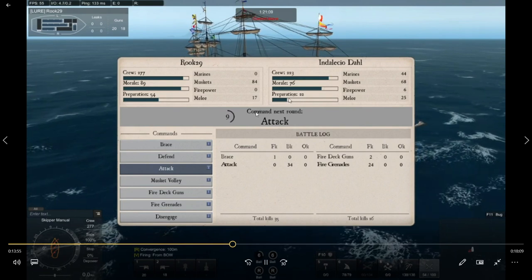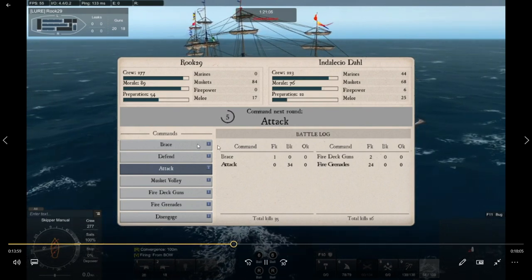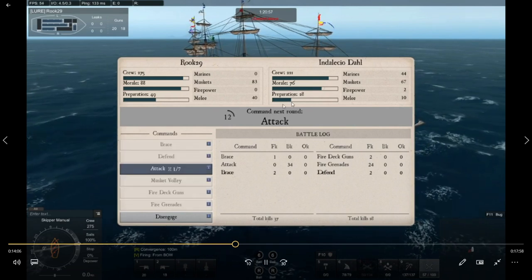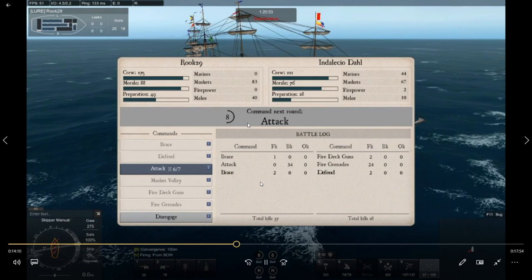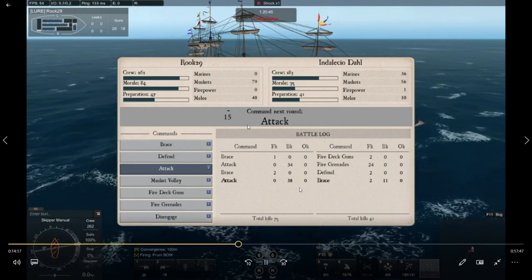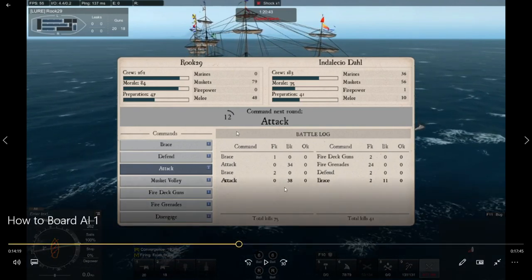The AI just went to defend. You don't want to attack through a defend — you will lose. Get ready for brace: three, two, one — brace. See, there's his defend. Now watch the prep — it already went down. I hit attack. He braced again. Look how much I killed — 38. He only killed 11 plus 2. That really dropped his morale. This is how you win AI fights: get the morale down to zero. Don't worry about crew counts — it's the morale you want to eliminate. Keep an eye on their prep as it drops.